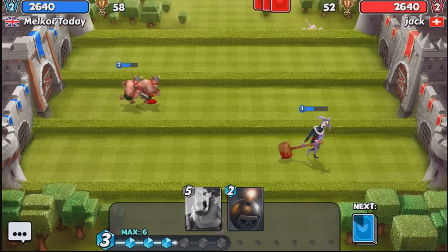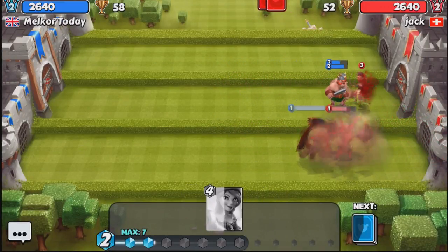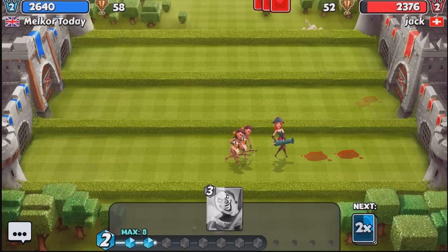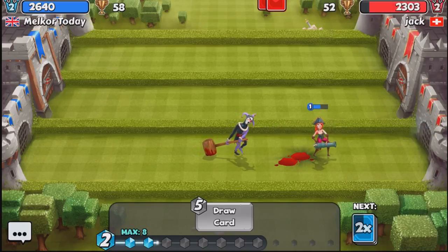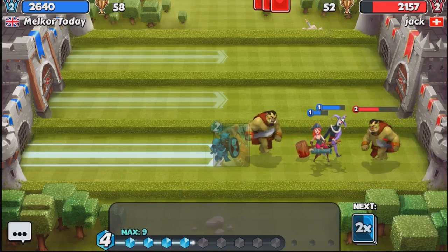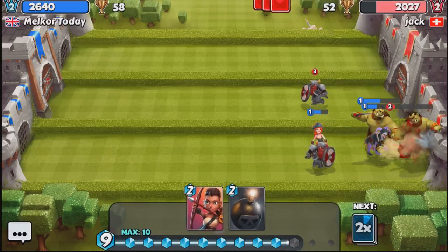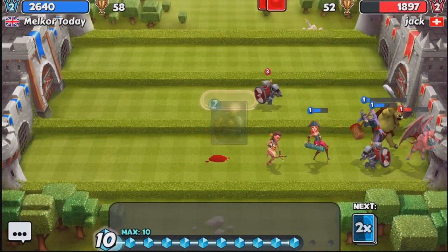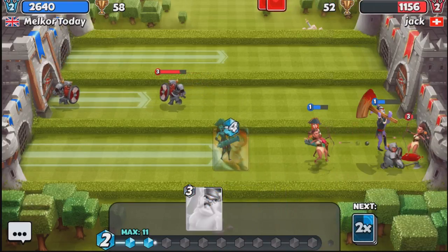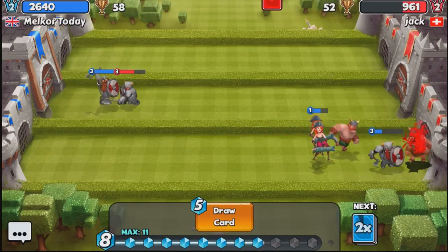We drop down the orc and our pirate to counter, then go into double card mode with pirates and archers going against that tower. Our opponent drops the bomb but cannot take out the pirate. Our jester slows those troops down, allowing our orc and pirate to take them out. We drop archers in the background and the bomb on the enemy, and our guys are just going to town, slowly working away on our opponent's tower thanks to those two pirates.